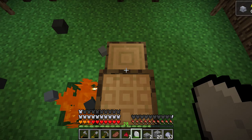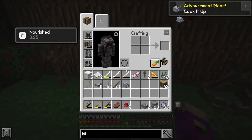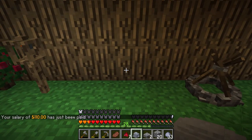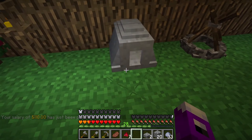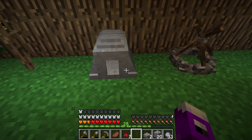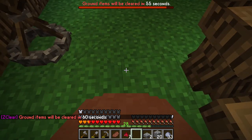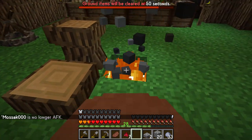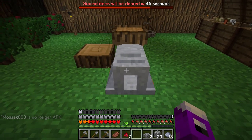The kiln is a bit of a pain in the butt in the fact that you can't break it once you've placed it down. If you do, all you're going to get back is some clay bricks. However, if you do need to move it, you can shift and right-click to pick it up. You'll notice it turned brown in my hands because this is going to be the final look of the clay kiln, but once I put it back down it's going to be that color again.